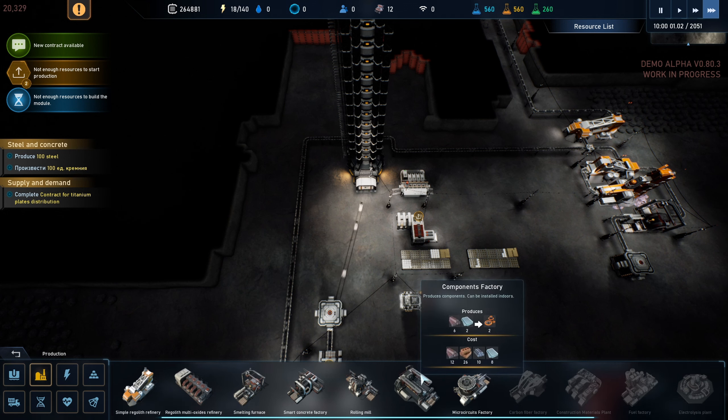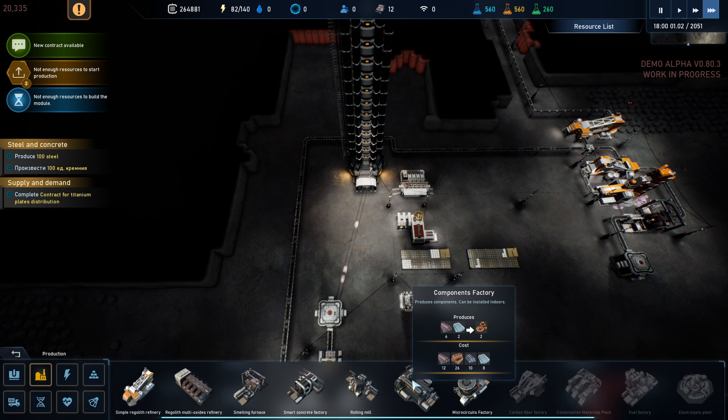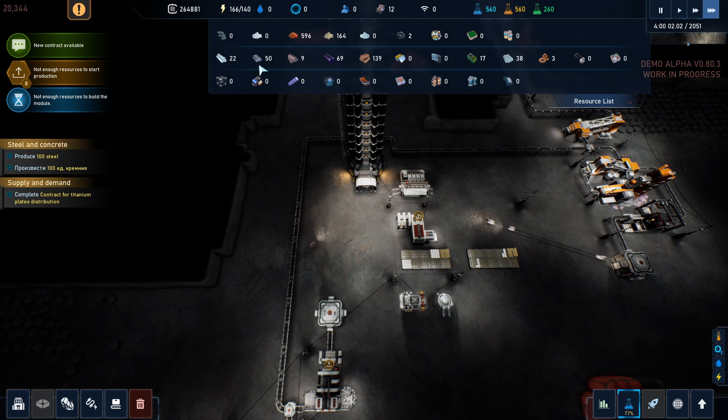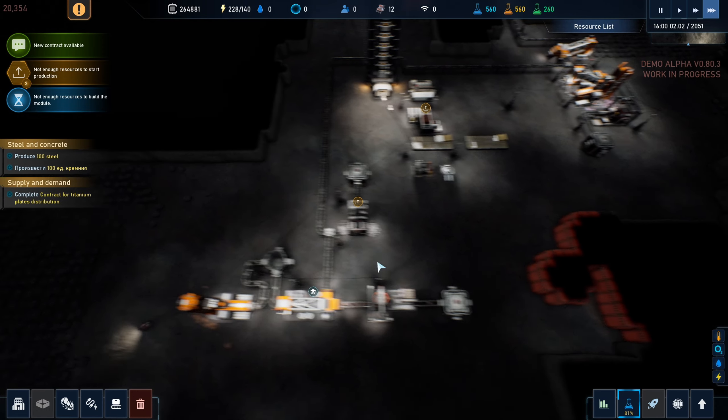We do have a component factory - let's look down. But I don't think we have the ingredients for what they want. We will soon though - titanium. I think that third ingredient is titanium rods; it could be aluminum. We can look and tell. We'll see if we can build that too. We'll stay focused on the titanium.